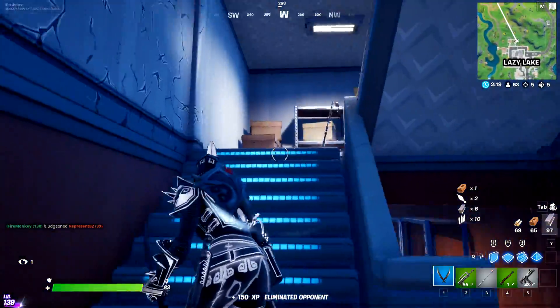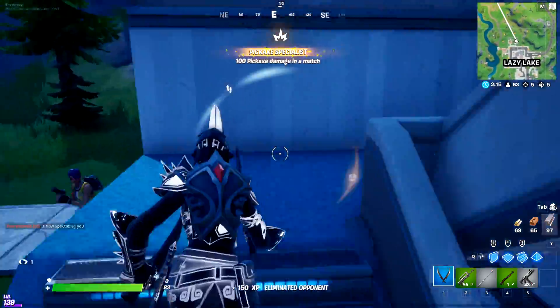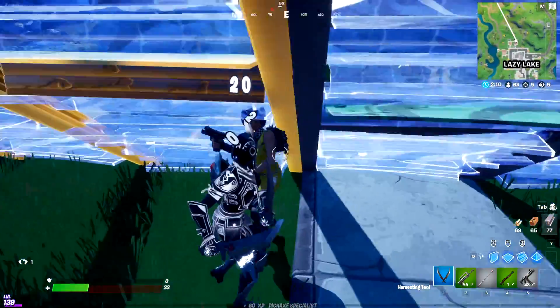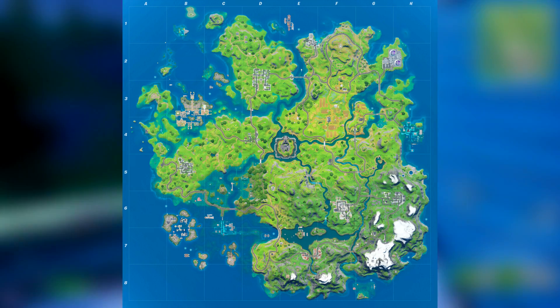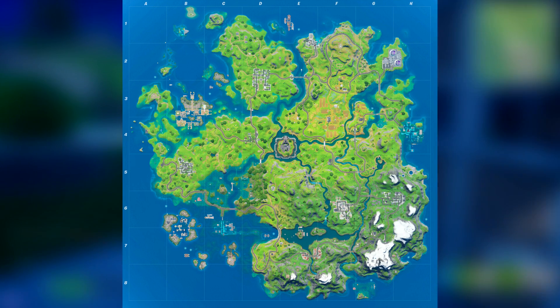Next, let's talk about the current water level and when to expect the next update, V13.30. Earlier this morning Eastern Time, the water level decreased once again, completely draining Pleasant Park of water, bringing back the right side of Weeping Woods, and unflooding a ton of the map and locations, including Camp Cod.